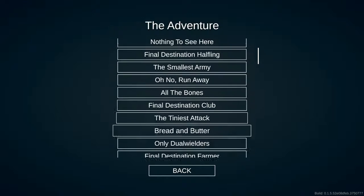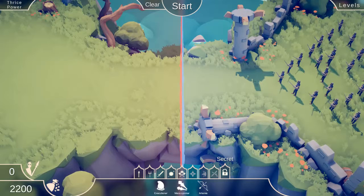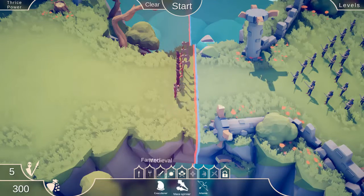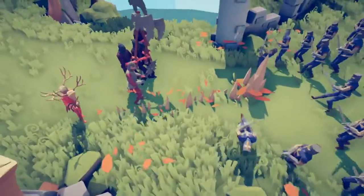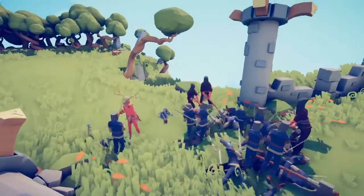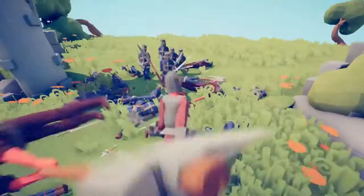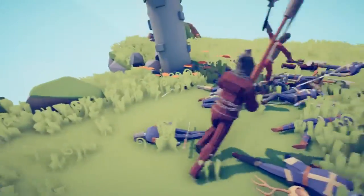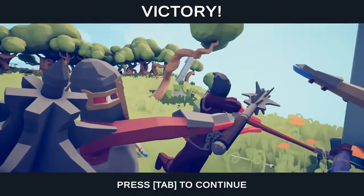One thing I want to try now — do they allow you to use the secret units in campaign? They do, but they're just so expensive. I'm going to do a bunch of Executioners, but I also want to use a Mace Spinner. Look at his arms, he looks so ridiculous — I love the Mace Spinner.